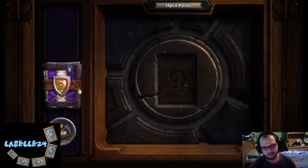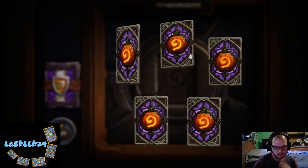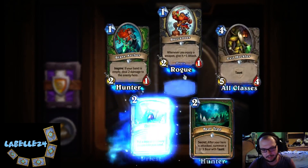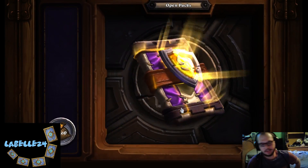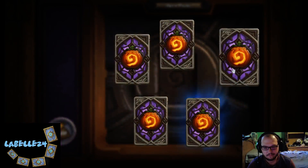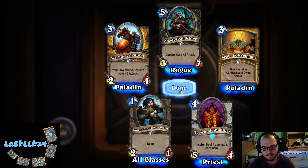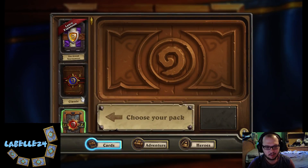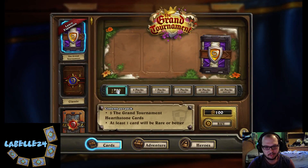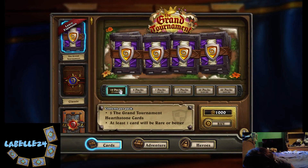Okay, Master Jouster — I think that's a good card for a control-y deck. Oh, last pack — we're gonna get something pretty sick. This fourth quarter's been weak, so I think five legendaries is in order. Nope. Wow. We got a lot of packs.